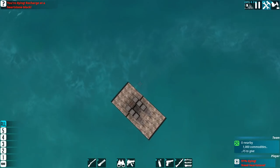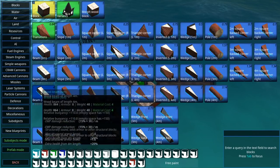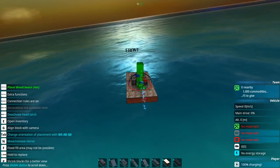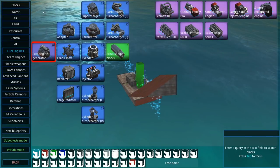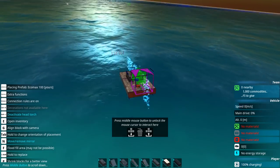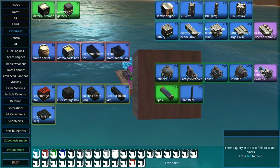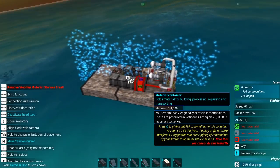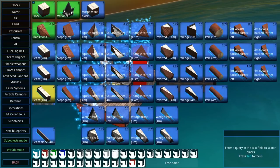And so we begin — there we are in our little raft. First things first, as always, is to just get the basics sorted so we need to start harvesting everything. I'll probably be skipping quite a lot of this in the editing because I have done this so many times at this point. We have an engine, we have some storage, and then we can start harvesting as we rock around horribly.